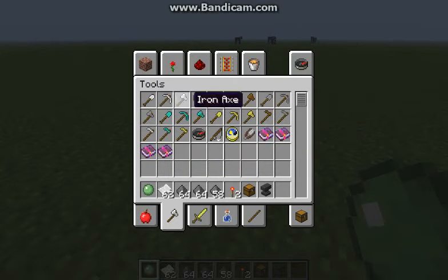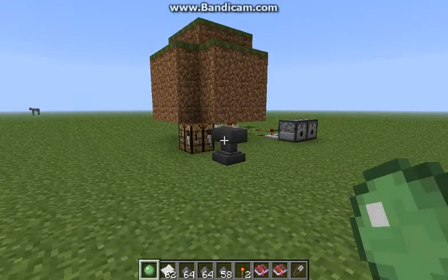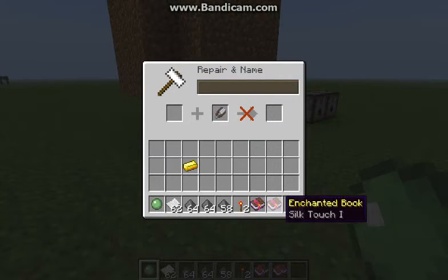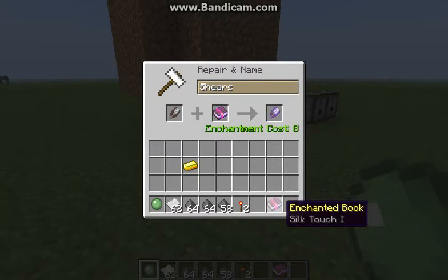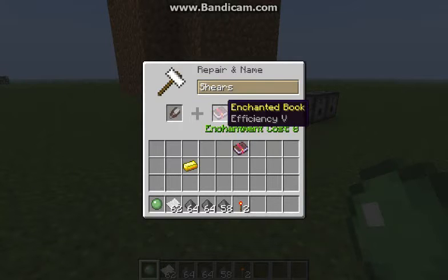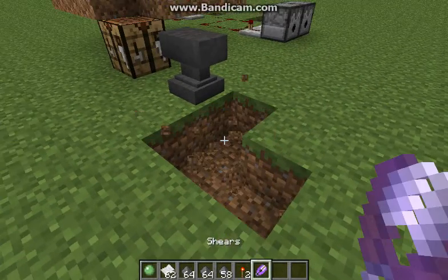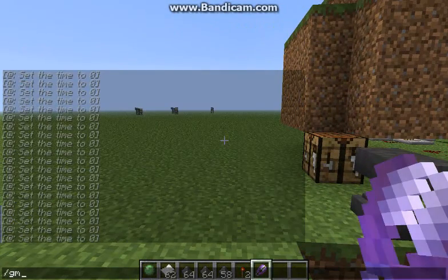You can also now enchant shears with Silk Touch. I'm not sure about Efficiency though. Nope, can't do Efficiency. You can do it with that combination though. Apparently they also made it so that whatever book you use, it requires more experience — sounds really cool.